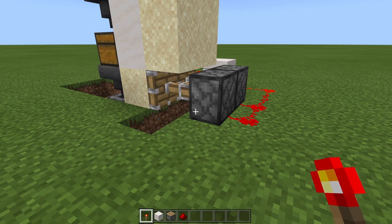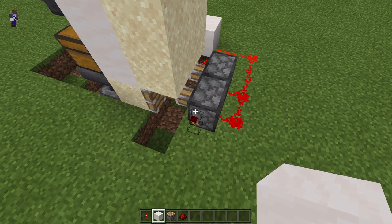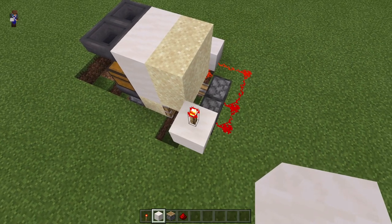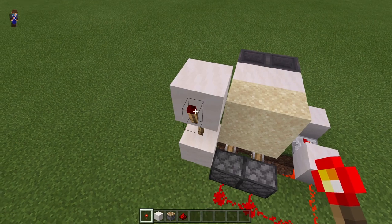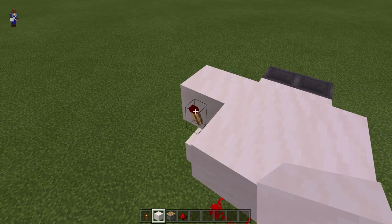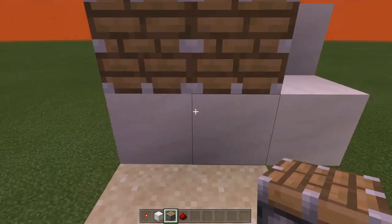Get a redstone torch and place it in the side of this sticky piston — it will get powered off. Place a building block on top of this redstone torch, then get another redstone torch and place it on top of the block. Place another building block on top of that redstone torch. On the other side, get your redstone torch and place it on the side — it will also get powered off. Get building blocks and bring it along 2 blocks, then 2 blocks at the back, and place a building block on top of the redstone torch that is powered off.